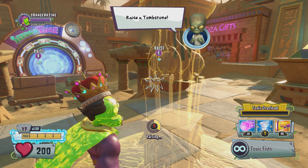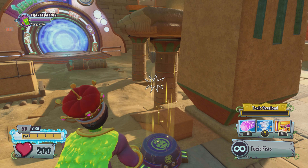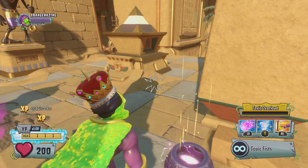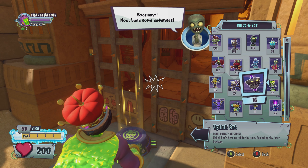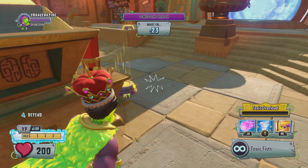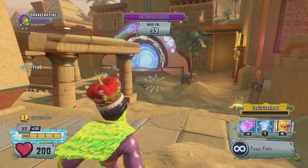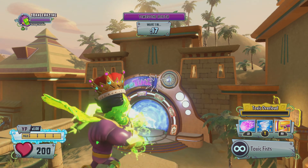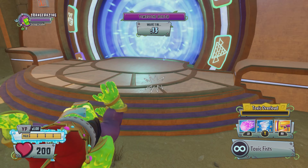We're going to raise our tombstone. As soon as we raise this, the speedrun will officially start. We're going to plot down some bots to help us out. Put down some Gatling bots because Gatling bots are really good. Then we're going to put down an Uplink bot - it's always good to have long range abilities. And we're going to put down an Electric Dude over here. For some reason they're supposed to spawn in the middle, they just love spawning inside of Asia.